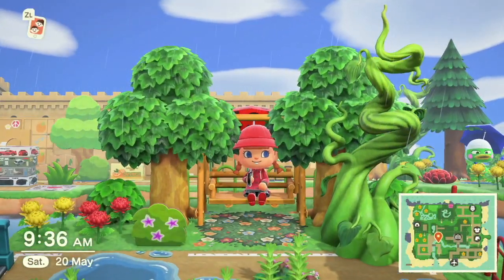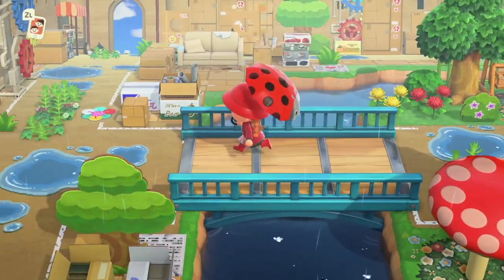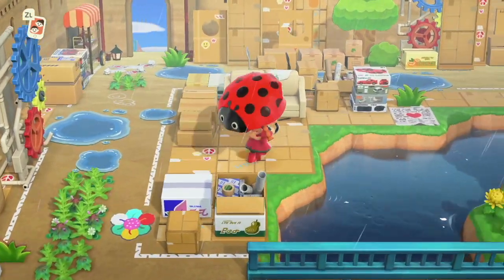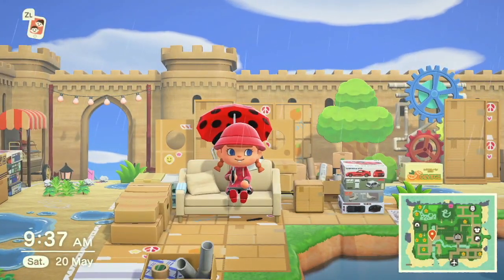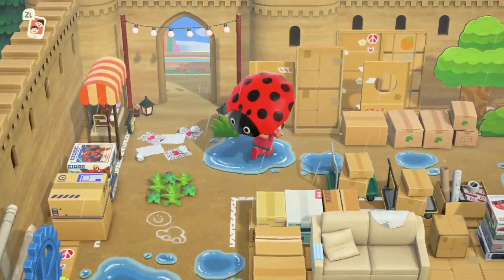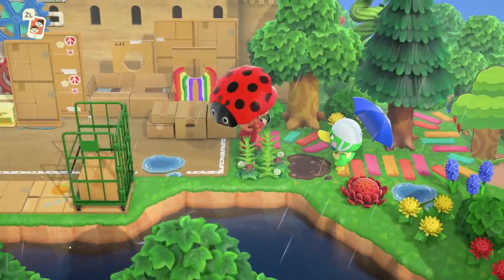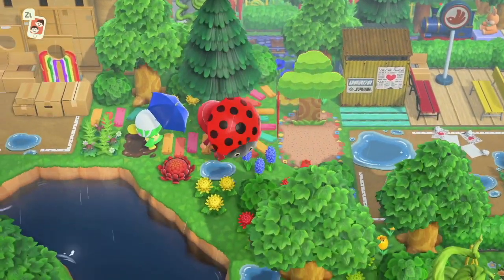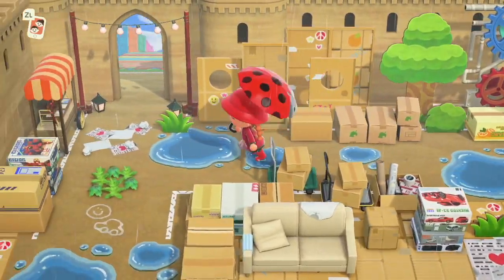Here we are inside the cardboard castle and as you can see we've got quite a natural area over here which I built mostly on stream. I decided to just literally chuck loads of cardboard codes and cardboard items down — because it is a cardboard castle after all, this is the area where they're storing the cardboard ready to make it even bigger. We also have Scoot here — hello Scoot with his little umbrella. Here's that ladder I was talking about down by the train station.